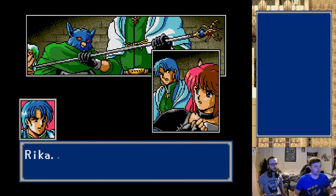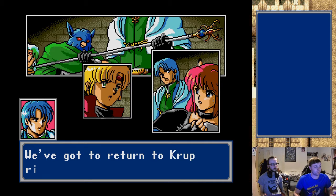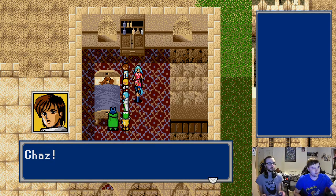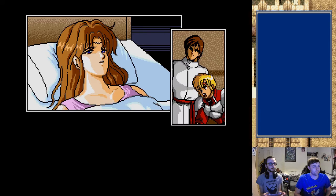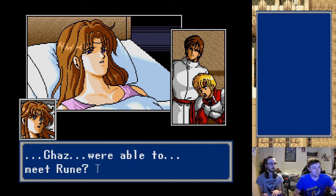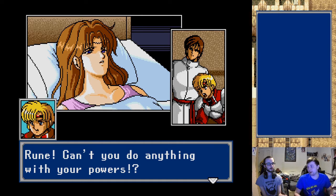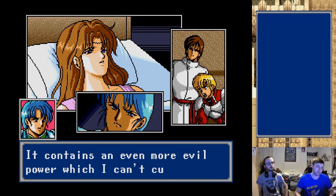As long as we have this psycho wand there's no need to fear Zio. You two, is anything wrong? Rika, you two, Rune - what's going on? We've got to return to Krup right away. Oh shit, okay - that was fast travel. Alice's condition has suddenly taken a turn for the worse. Oh shit, she looks alright. We were able to meet Rune - that's good. Alice - Rune, can't you do anything with your powers? Black wave is not a product of Zio alone - it contains an even more evil power which I can't cure.